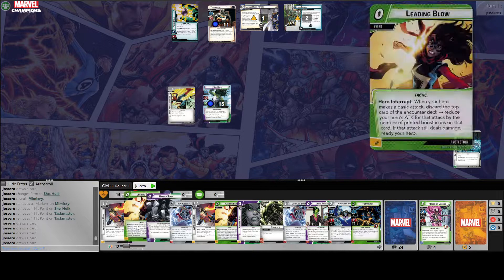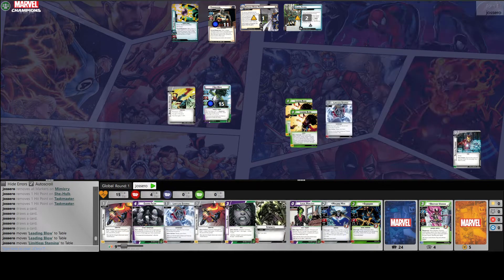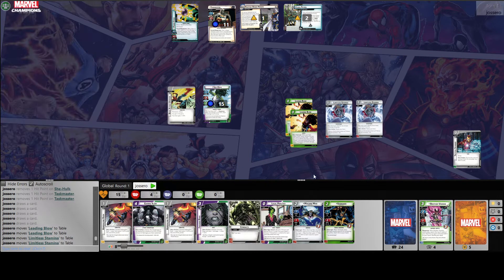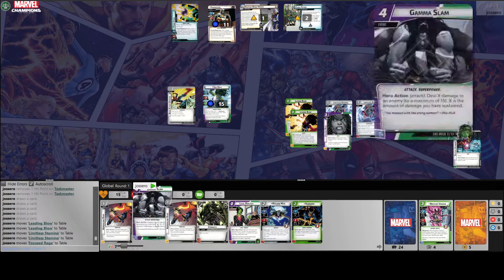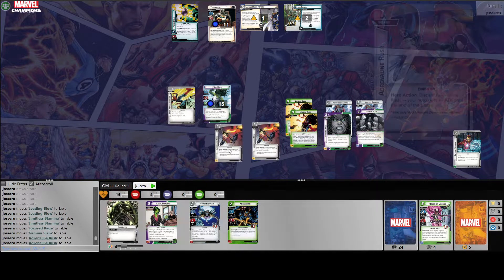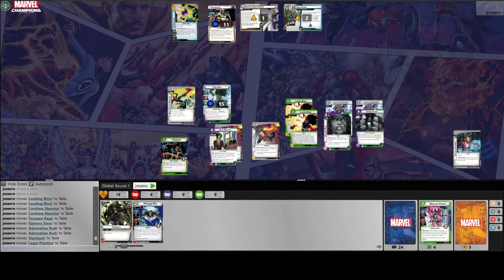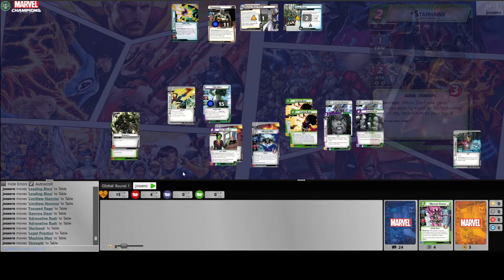Let's count things up. We've got our two leading blows — great. We've got two extra activations from Limitless Strength. So we're going to want to be able to power those up. We've got two adrenaline rushes which will help us make those leading blows even better.